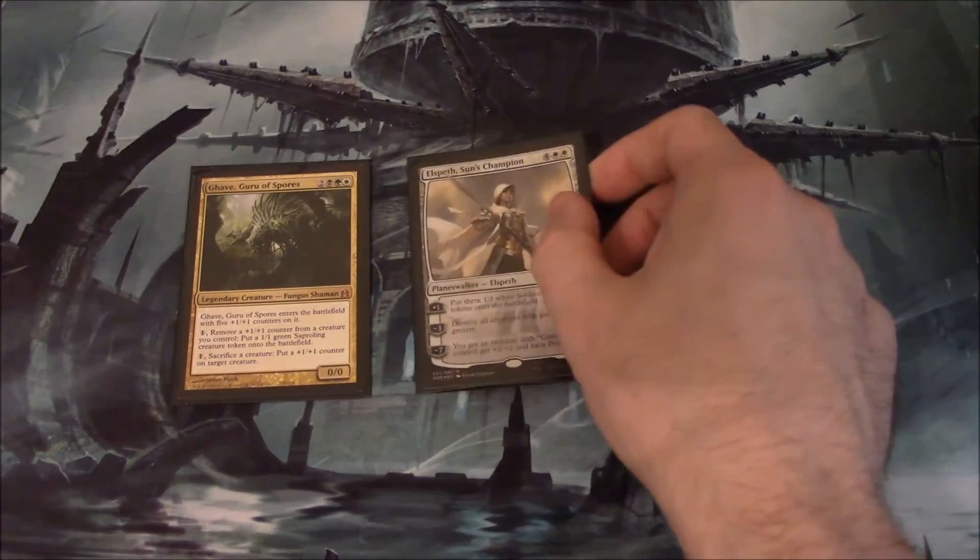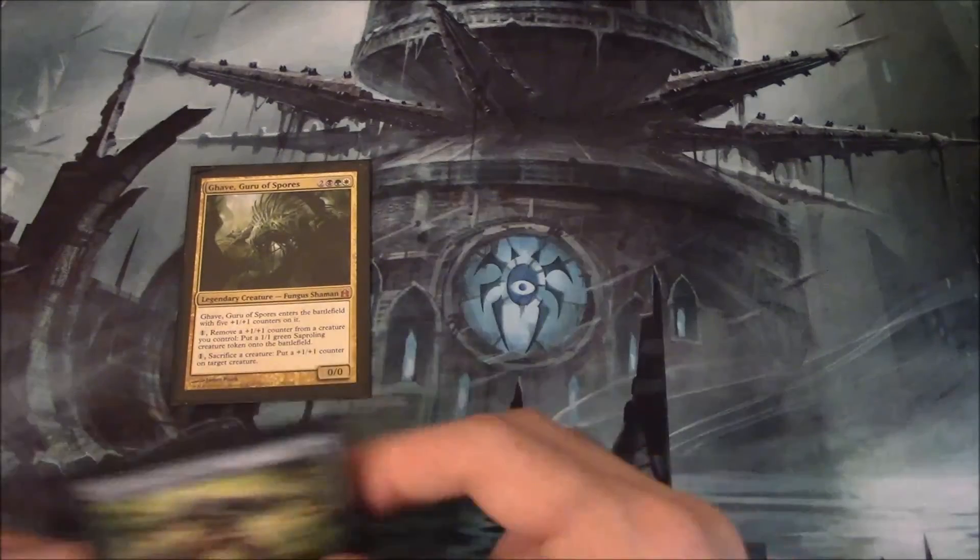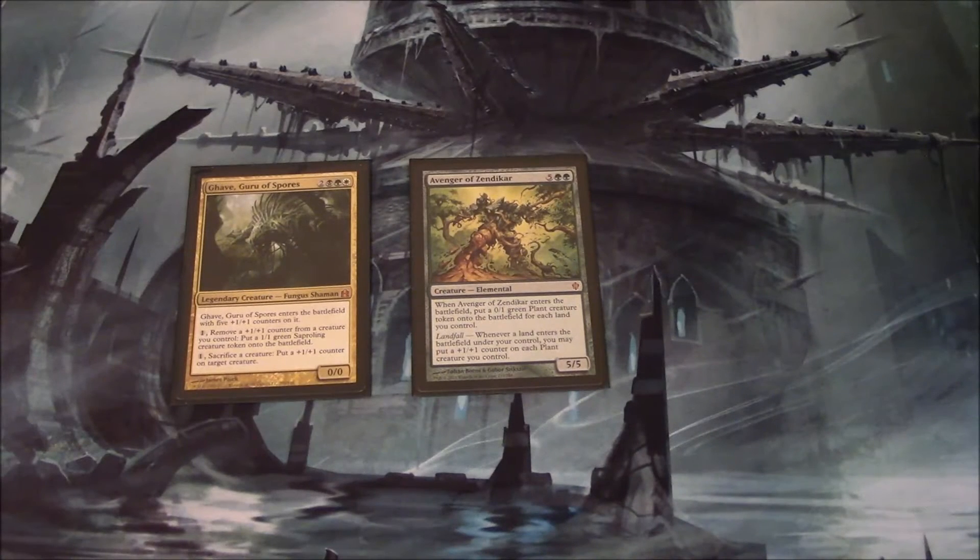Going back to Theros Standard, we have Elspeth, Sun's Champion — it just does what it wants. You can actually take Gav down to 4 by removing his counters, have Elspeth destroy all creatures with power 4 or greater, and then take Gav back up, which is kind of neat. And finally, we have Avenger of Zendikar, which basically turns all your ramp spells into threats if you have a horde of plant tokens, which you likely will. It's just a classic card that gets the job done.